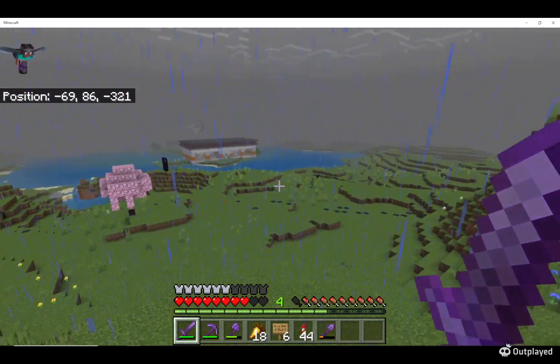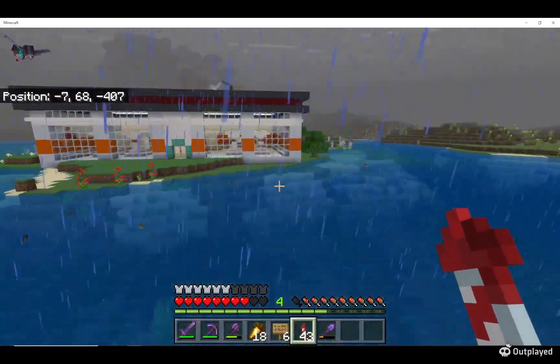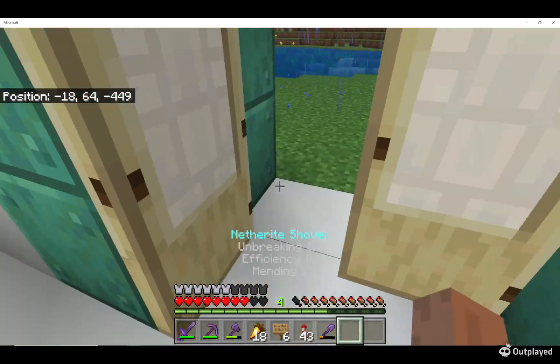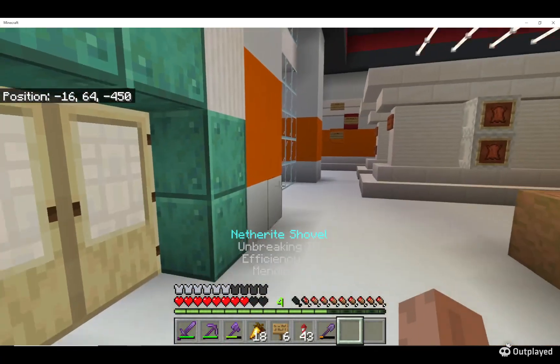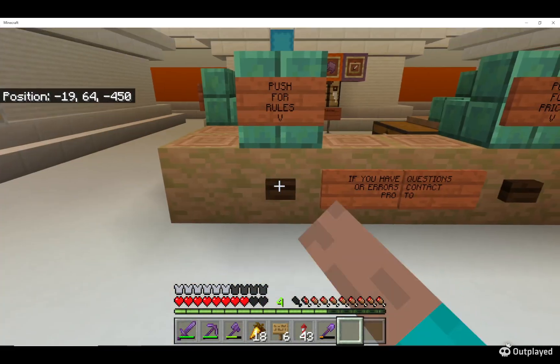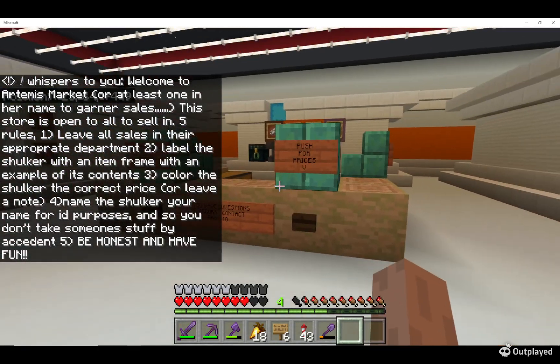The store is right down here. It's right at spawn, so coordinates are up in the top left. As we walk inside here, make sure we try to keep the doors closed. Raccoons tend to get in and steal things. There are basic rules here — you can right-click and it will whisper to you so it doesn't annoy everyone else on the server.